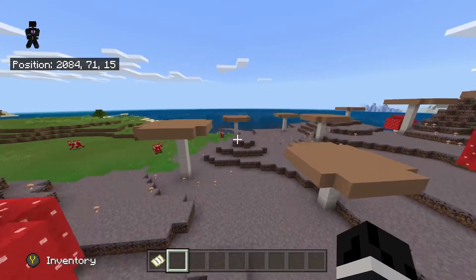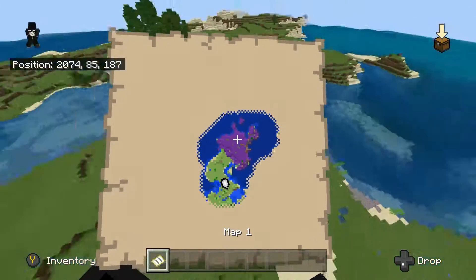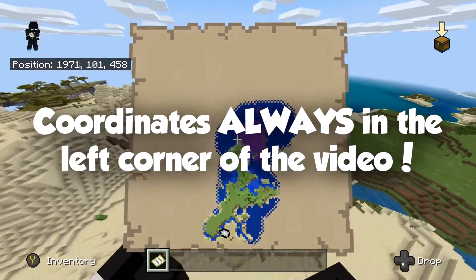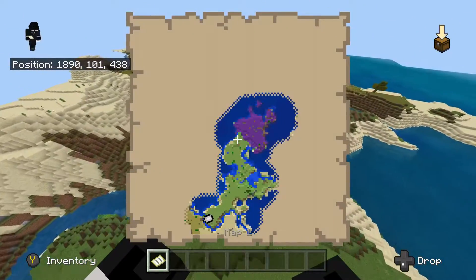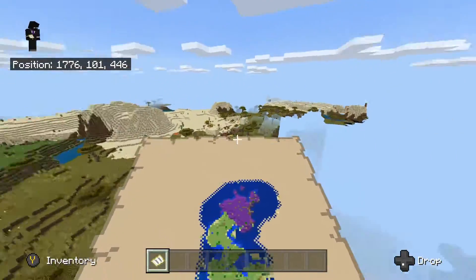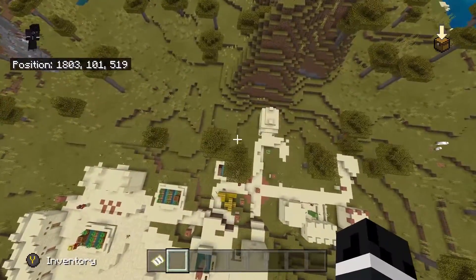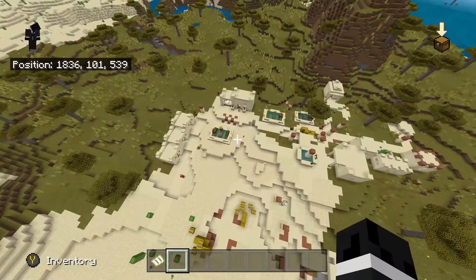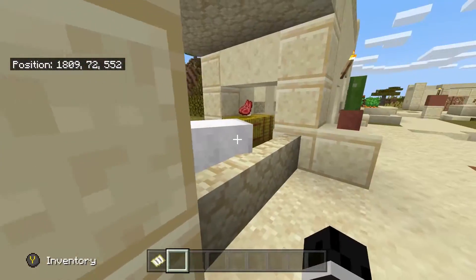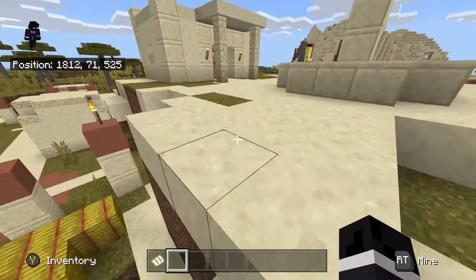There are all kinds of other biomes and things to be found in this seed. Let's start with the desert biome — I found a desert biome and a savannah biome kind of mixed together. In the desert biome I found a village, which is the only village I found relatively close to the spawn point. To get there, you go through the plains biome and cross over into the desert, then head right. The village was pretty small — I did see an iron golem but no blacksmith.